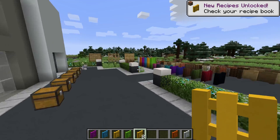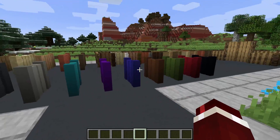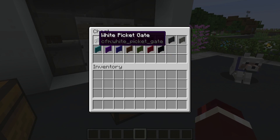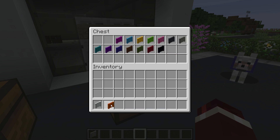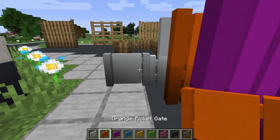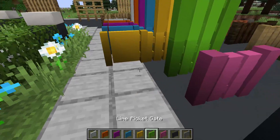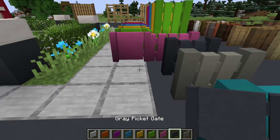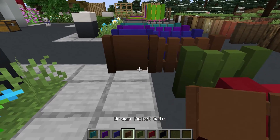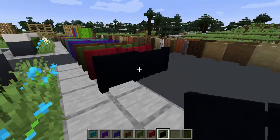To go along with the new colored picket fences, we also have the colored picket gates. Let's grab all these out and place them down. We have the white, orange, magenta, light blue, yellow, lime, pink, gray, light gray, cyan, purple, blue, brown, green, red, and black. Let's open them all up now.